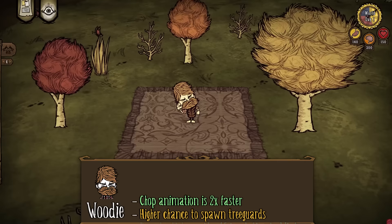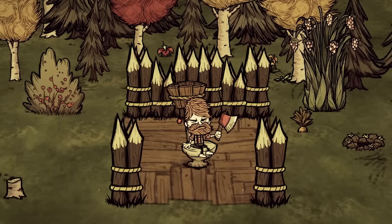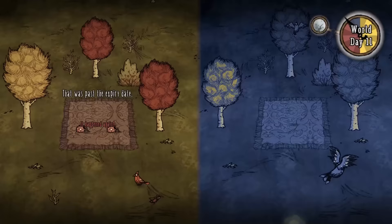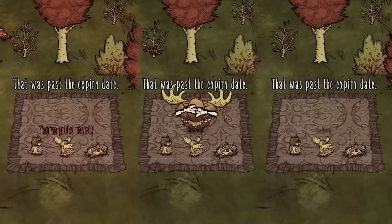As Woody destroys forests so fast, the forests fight back by having a slightly higher chance to spawn tree guards when Woody chops a tree. Woody also has a beard which helps him in winter by slowing down how fast he loses body temperature, but in summer will work against you. Now we will talk about the transformations. When Woody eats two monster foods within four minutes, or it's a full moon, or Woody eats one of the three corresponding idols, he will transform into one of the three werecreatures.